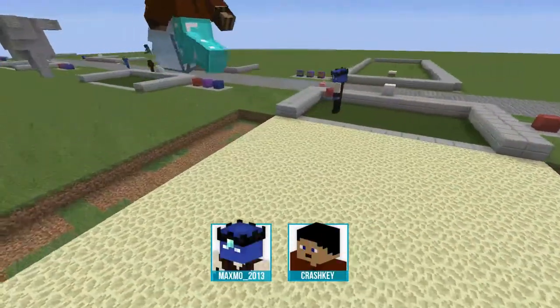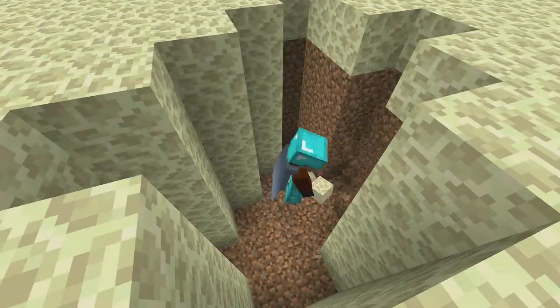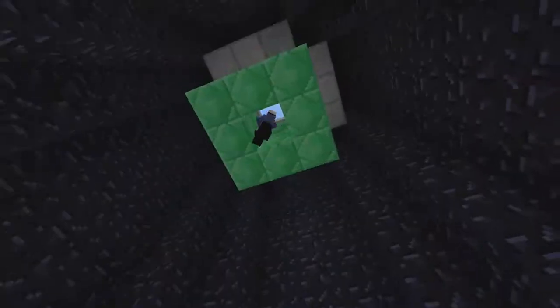Maximo and Crash Key created a very cool Ender Golf Course inspired by the End. They used End Stone and Obsidian as the basis for their creation.